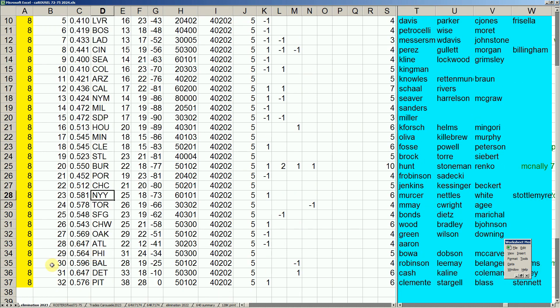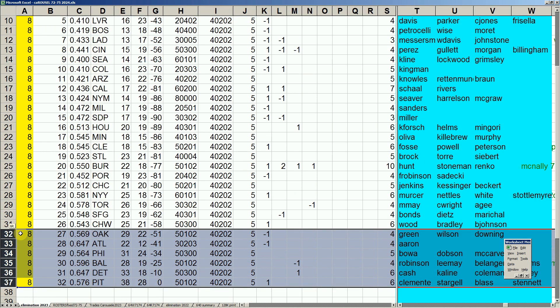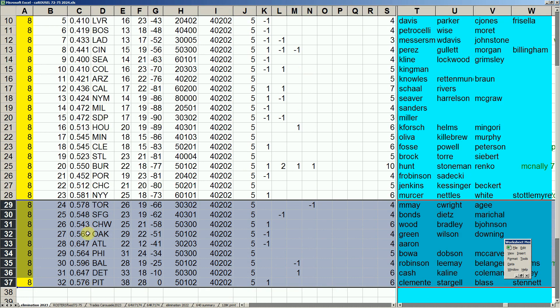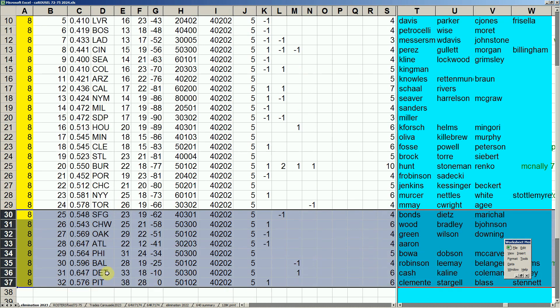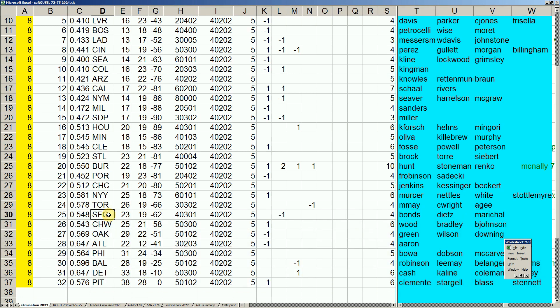Tonight is the fourth and final installment. We went through the first three quarters of the league, so tonight we begin with the teams who played in the World Series, league championship, and divisional round — teams 25 through 32 — beginning with the San Francisco Giants.